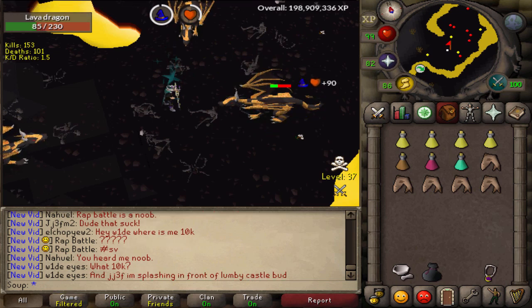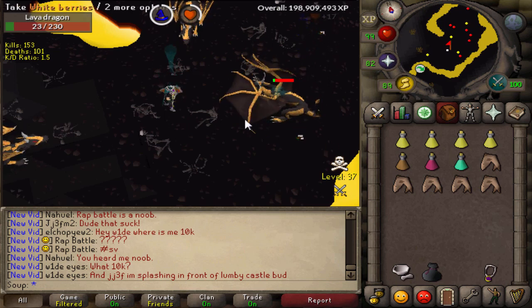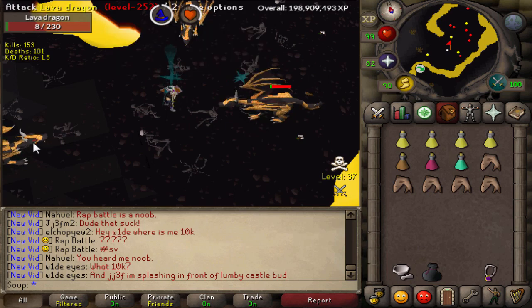From there, I just killed Lava Dragons until my inventory was full. Once full, I hopped back over the rock, ran south, used my teleport to Edgeville, banked everything, then ran back and continued the process. Pretty simple.